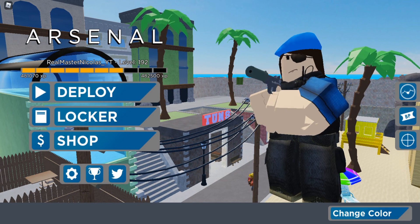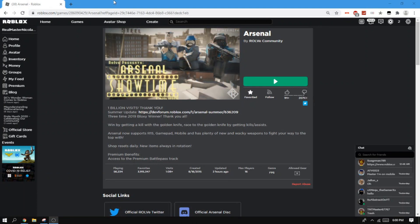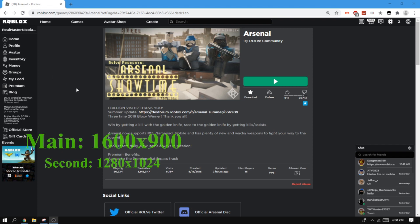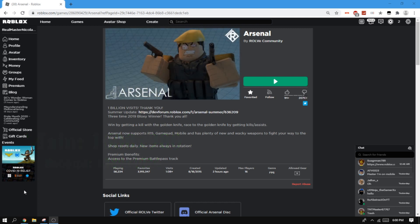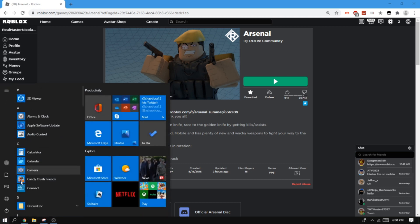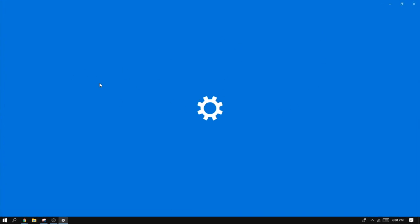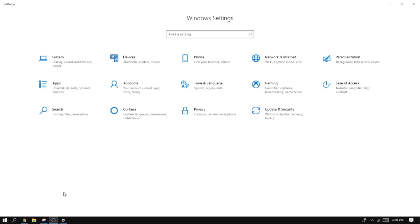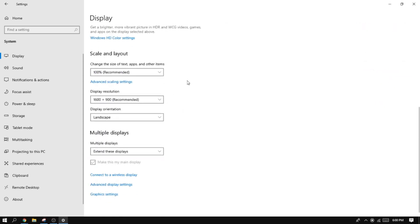Tip number two is lowering the resolution. I have a 1600x900 monitor as my main one and my other monitor is 1280x1024, which takes a decent amount of resources. To lower resolution and speed up gameplay, click the Windows icon, go to Settings, then go to System. If you have dual monitors, select the one you mainly game on.